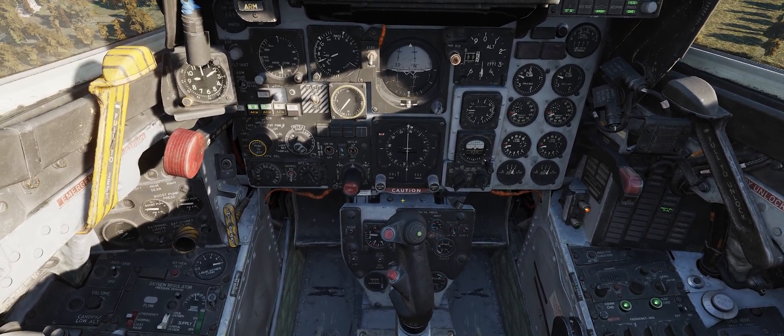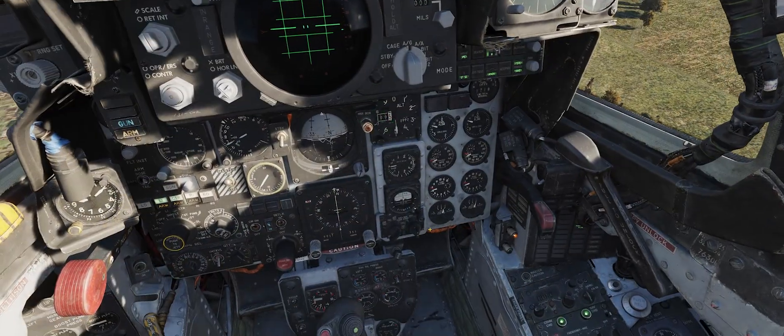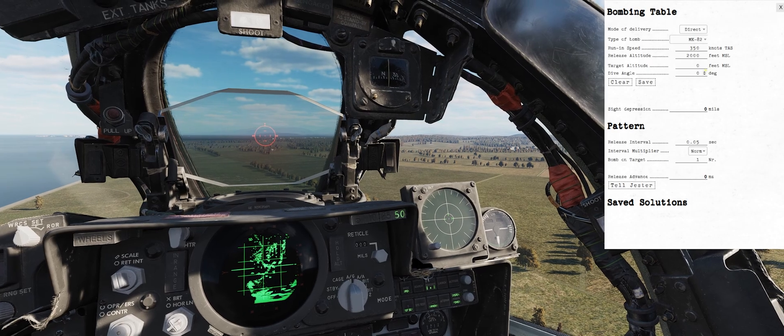That looks pretty good as far as the weapons panel is concerned. Let's go up and put the sight in air-to-ground mode — we don't need to depress the reticle. One thing we do need is to turn the flight director on, pointed to the left like that. We'll talk about that when we get to flying.